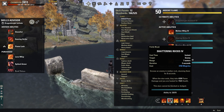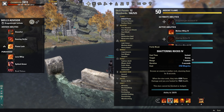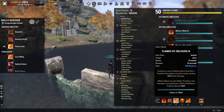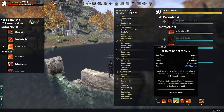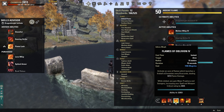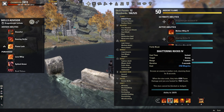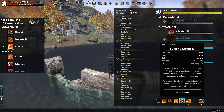Shattering Rocks is your main CC on this build — it goes through block and lets you control the fight really well, plus you get healed when the effect ends. Flames of Oblivion is free damage to everyone around you, it procs one of your Seething Fury stacks, and it gives you Major Prophecy and Savagery, increasing weapon and spell crit by 2,600. Burning Talons is another way to control the fight — hit somebody with talons then follow with Shattering Rocks and you're in control for a long time.